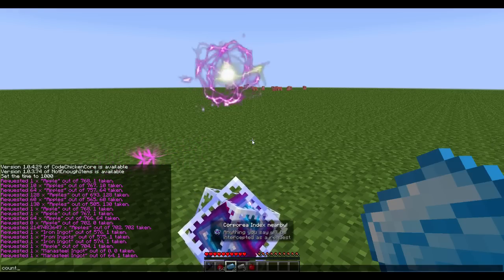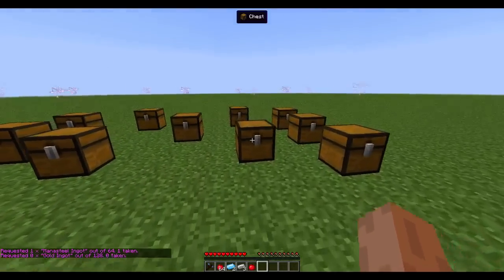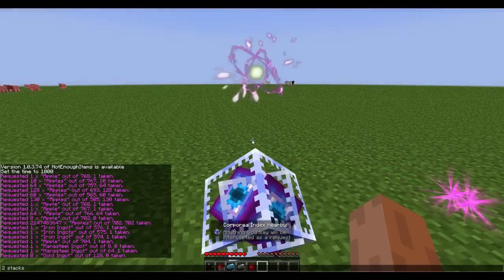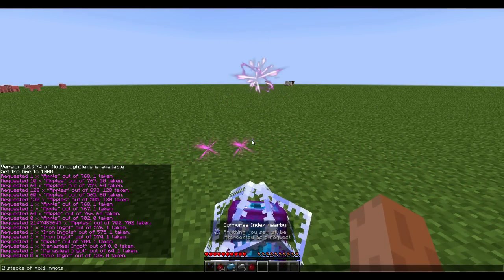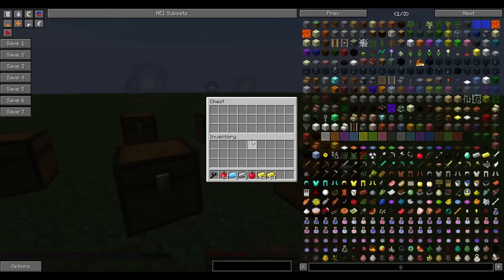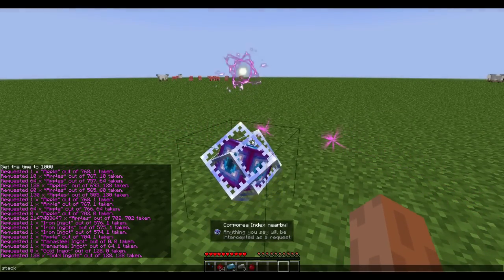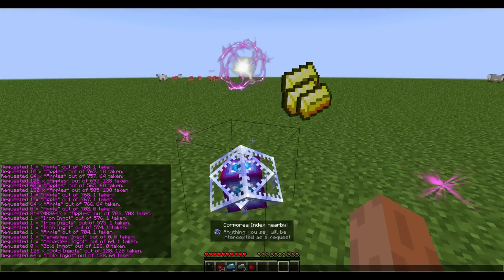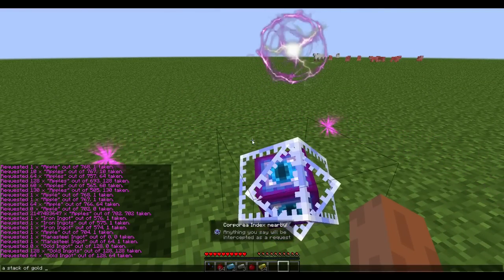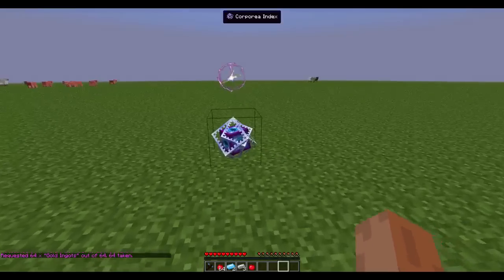If I request gold — 'count gold ingot' — it says there are 121 in the network, which is the sum of all the ones in these chests. If I request 'two stacks of gold ingot,' it gives me two stacks and clears out all those chests. You don't have to be verbose either. You can say 'stack gold ingot' and it'll give it to you. You don't have to say 'a stack of gold ingot,' but you can if you want — it recognizes both. It works for quite a few things.